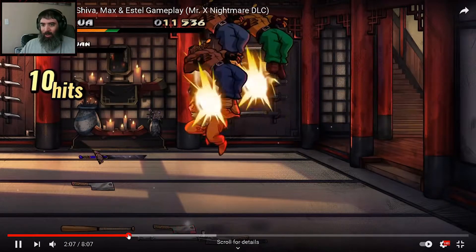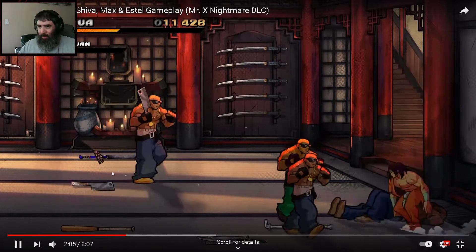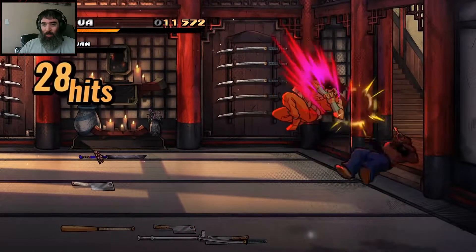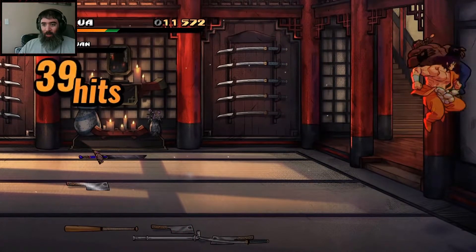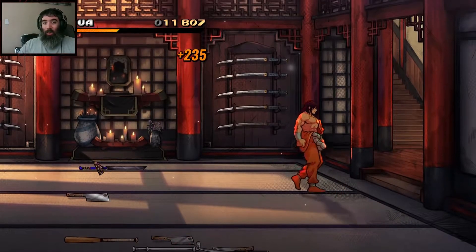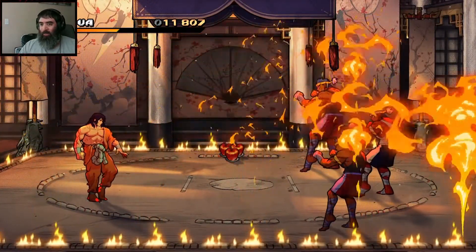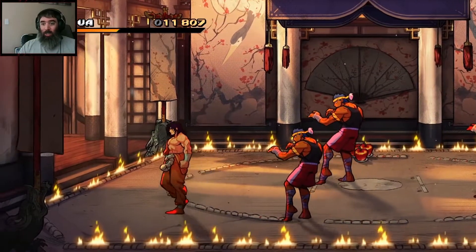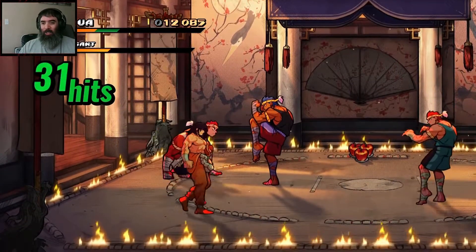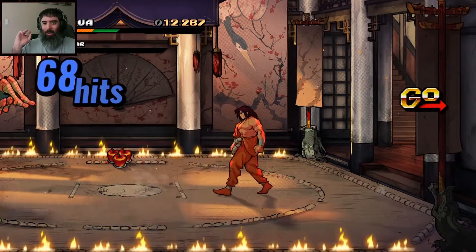He was just going in — still going. That's pretty sick. I can't wait to practice all these crazy combos with the characters. I love this part of the Chinatown stage because it reminds me of Kickboxer with Van Damme — this feels like a nod to Kickboxer, like when you fight Tong Po at the end with the fire around the rings.